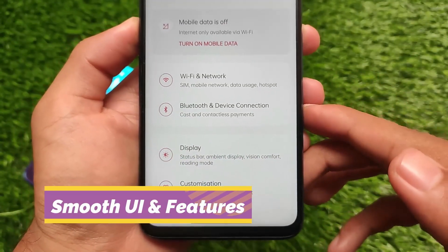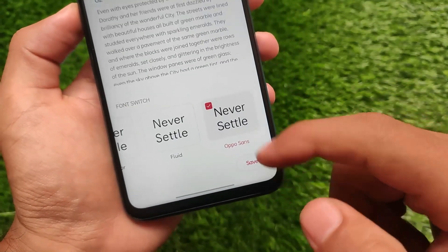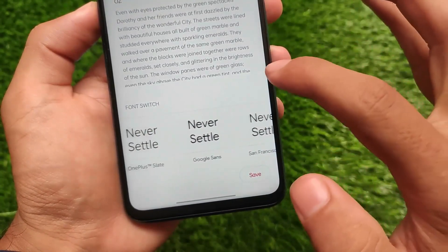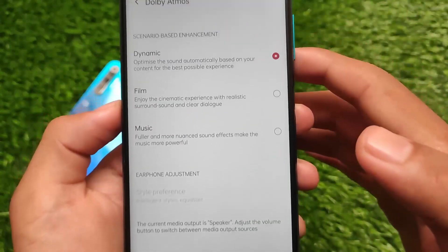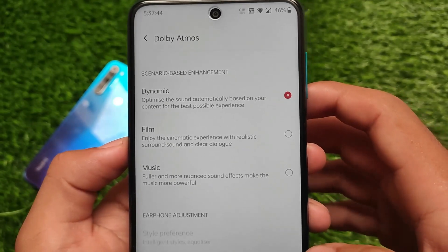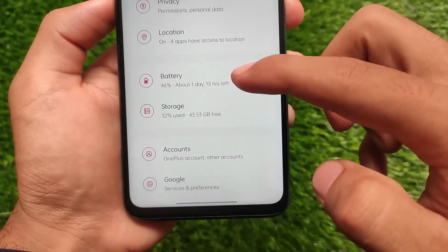It's actually quite smooth. You also get extra font options — I've applied the Oppo Sans font but you can apply other fonts too. This is OxygenOS 11, so it's Android 11. Dolby Atmos is also there and working fine. And we have all the extra options — apps, notifications, security, face unlock — none of them have any issues.